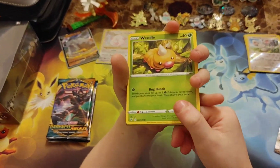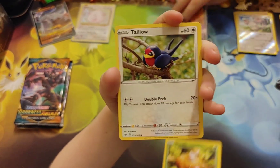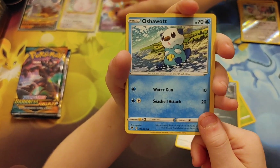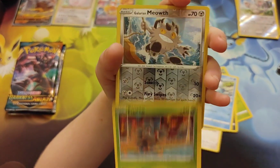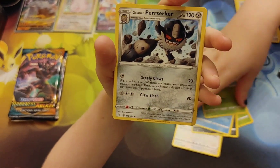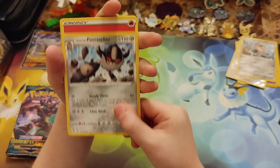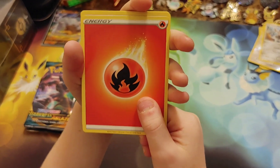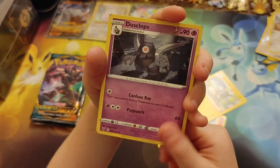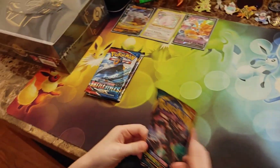Are you ready? Weedle, Talonflame, Sandile, Oshawott, Pineco, a Reverse Holo Galarian Meowth, and a Galarian Perserker for the rare. Galarian Meowth into Galarian Perserker — that was actually an evolution chain back-to-back. We've got Energy, Swellow is a good fellow, Zebstrika, Dusclops, and a delicious Vivid Voltage code card for our fans. What's that mean — Charizard V-Max? Oh man, that would be crazy — a happy birthday to you if you pulled something good out of Darkness Ablaze.